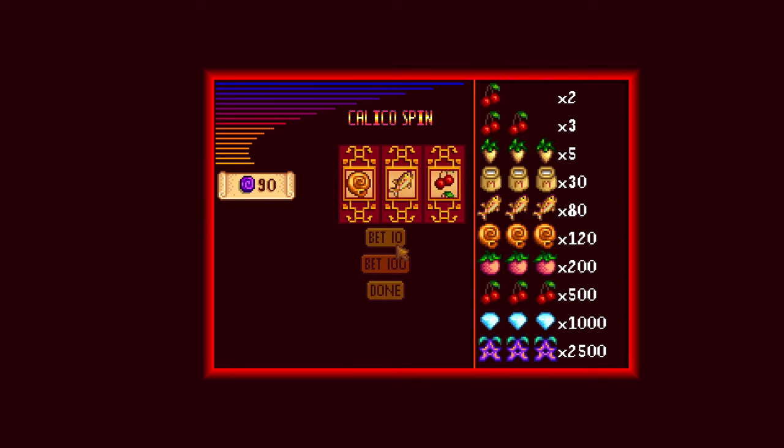Now you can do some gambling, starting with the slots. The slot machines are very simple. Your luck will affect the slot machine odds. So if you're looking to gamble on the slot machines, make sure to come on a good luck day and eat some food that gives you increased luck.